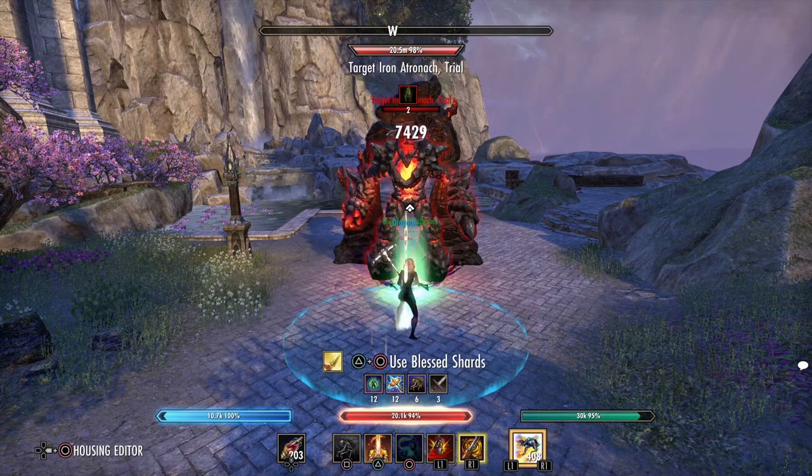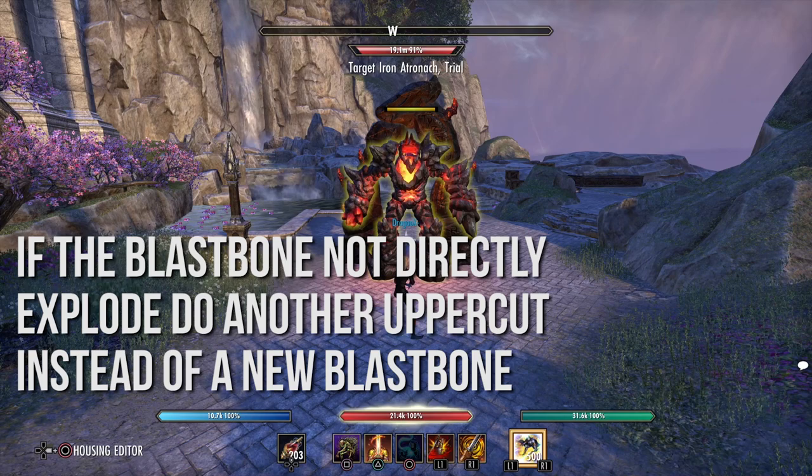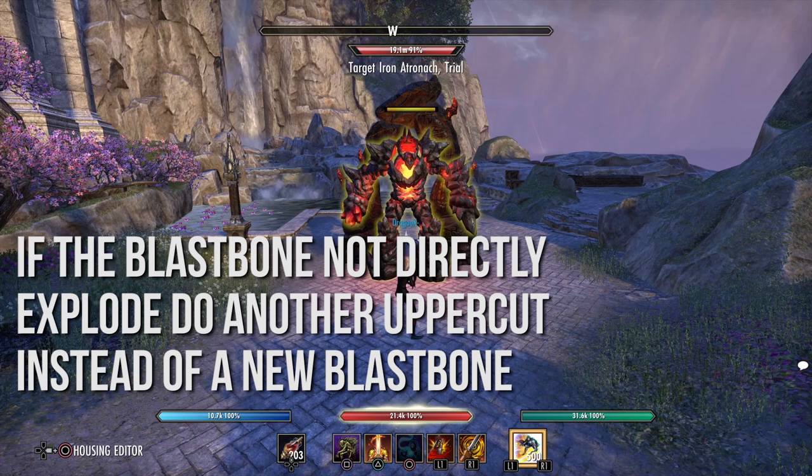Light attack, blast bone, light attack, uppercut. That's the easy combo. You can see that the blast bones and uppercut hit nearly at the same time, so we have some great burst. After the burst, maybe your enemy is slow and then we need a finisher.